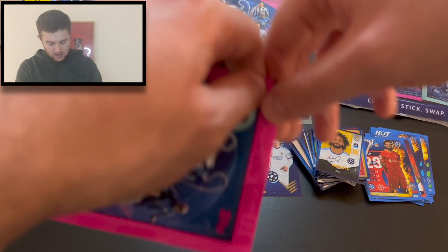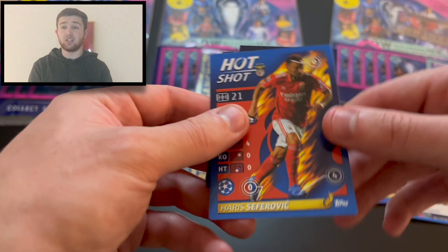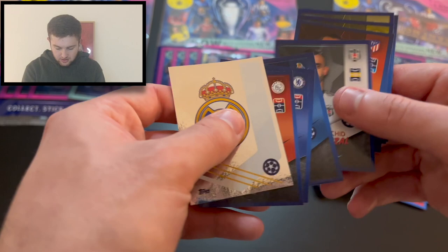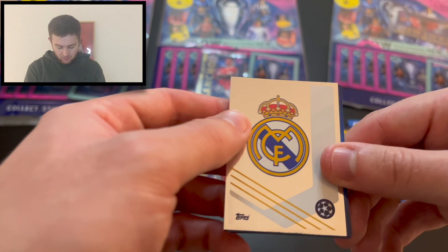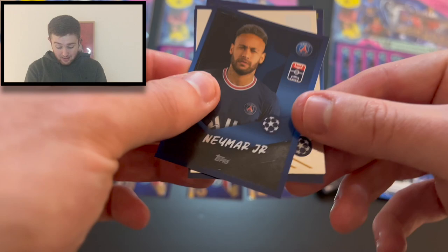Can we get all eight limited edition sticker cards? We've got Karim Adeyemi rising star, then incredibly three big stickers in one pack — Harris Seferović hot shot and Marco Demarco rising star as well. We got 12 stickers in that pack — not complaining! We have the Real Madrid badge, Antony, Christian Pulisic, Corona, Ghezzal, Giménez, Bellingham, Asenjo, Neymar — back to Real Madrid badge. What an incredible pack!